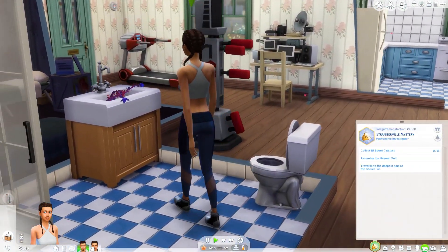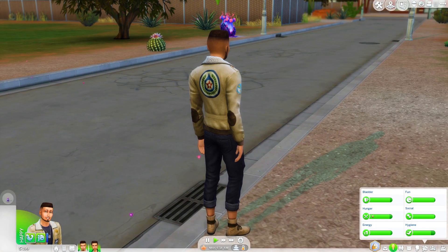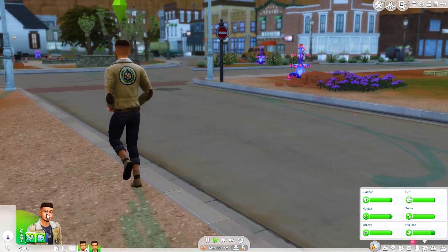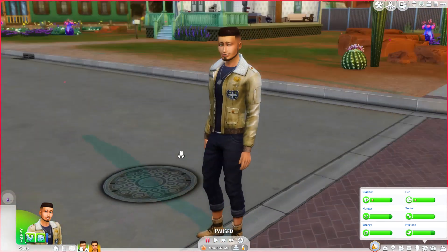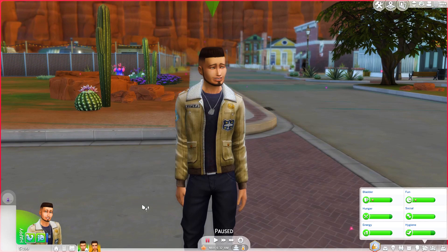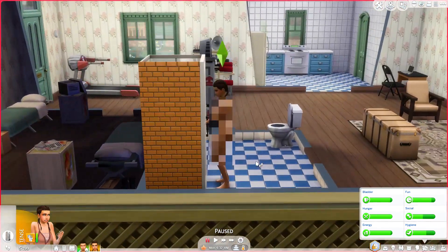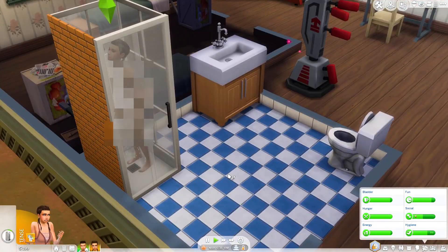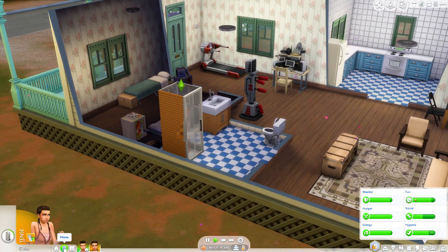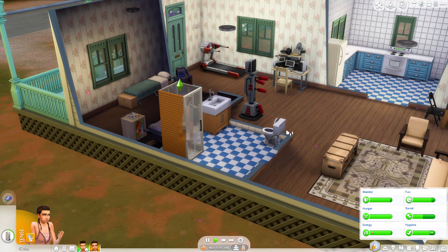I'm still considering whether to go with Kian or with Regan. Maybe I'll just take both of them, because I'm scared that once Regan steps into the fumes she'll get possessed too. He's already possessed, so that would have less of an impact on him. I don't think I could handle two possessed sims. They're growing out of the toilet again - that's just great. Anyway, she's getting ready and then I'm going to take both of them to the secret lab so we can collect these spore clusters.